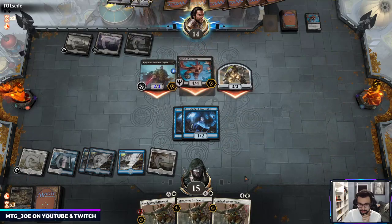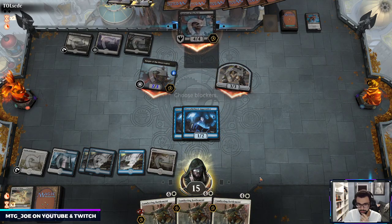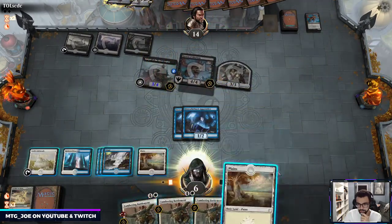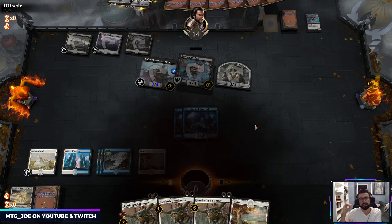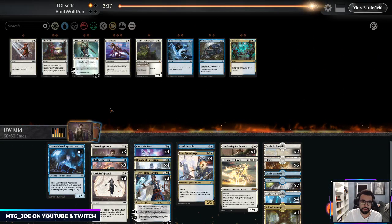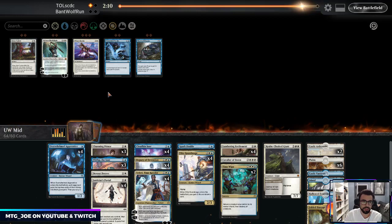We're probably dead here. The back-to-back Murderous Riders hurt. For this matchup we can go with Devout Decree, Realm-Cloaker, and time wipes. I like those. There is a play for Prison Realm but it's a little slow. Spark Double could come out, shave down a Battlement.